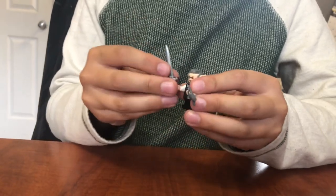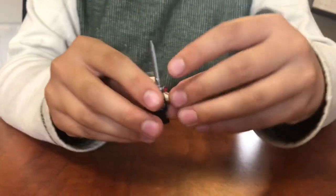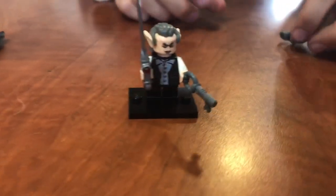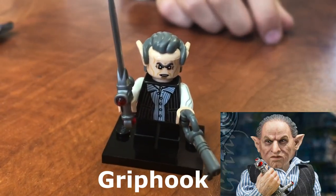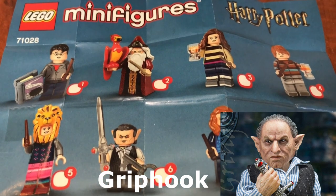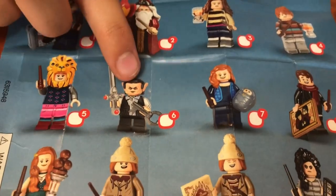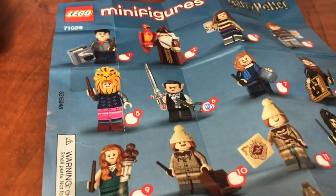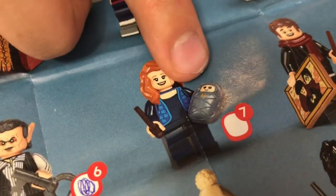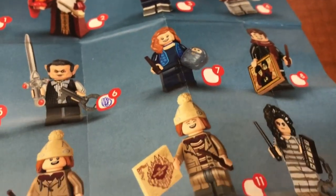Gotta actually put it in his hand. Look at this, gotta put it on the little stand thing - boom! These are the ones you can get. We've got Harry Potter - that's the one we got so far. This one is called Griphook. Oh my god, look at that - he has little baby Harry!